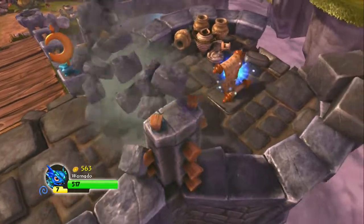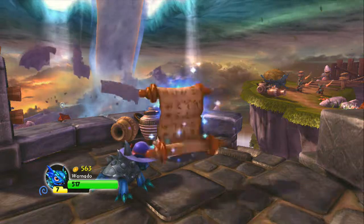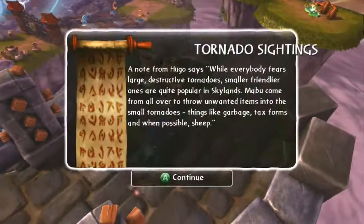When you come down the stairs here's your first collectible and that is a scroll, as you can see. You can read it if you want.